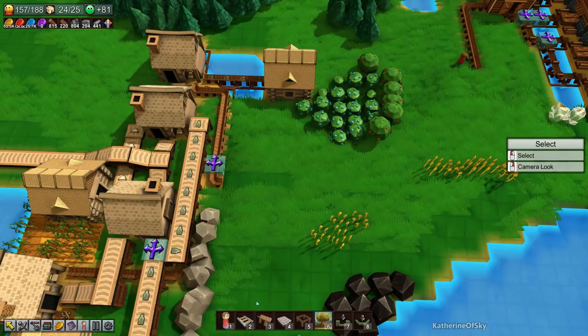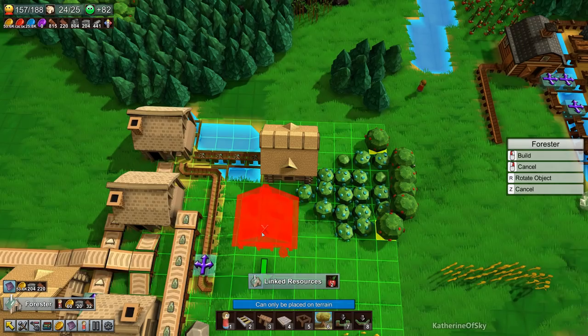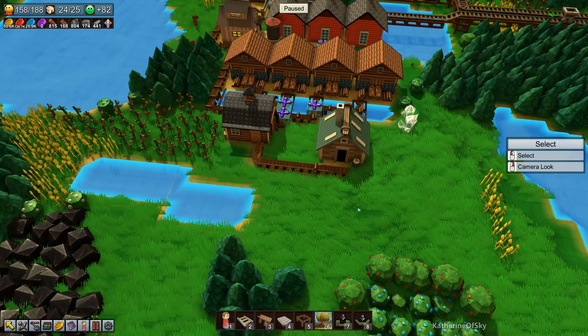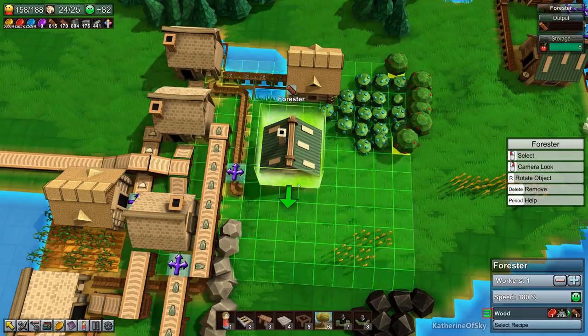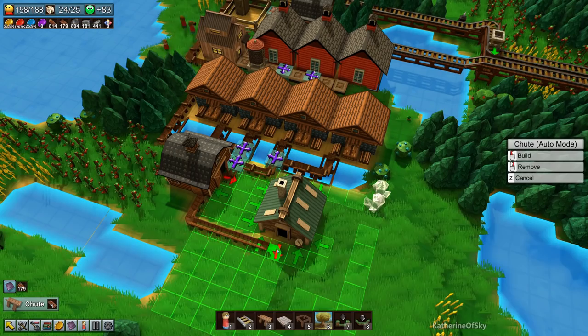Let's build one forester here, then another one maybe here — nice and compact. We want wood, please. This one doesn't have any trees around it — it's getting apples, that's not right. We want wood. Go away, apples — sorry!